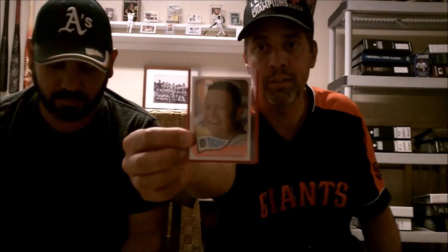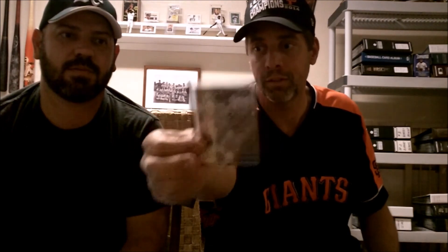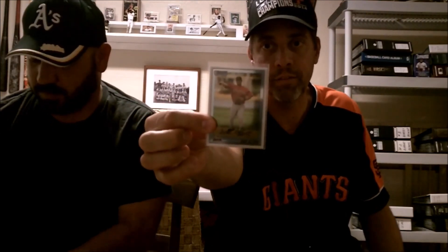A Miguel Cabrera Topps Heritage Chrome — that's a nice card. And then a Roger Clemens, one of those Leaf Exhibits, numbered to 63. Really nice card there. A Carlos Correa Topps Heritage Rookie. And then a Jose Altuve first Bowman Chrome card — really nice.